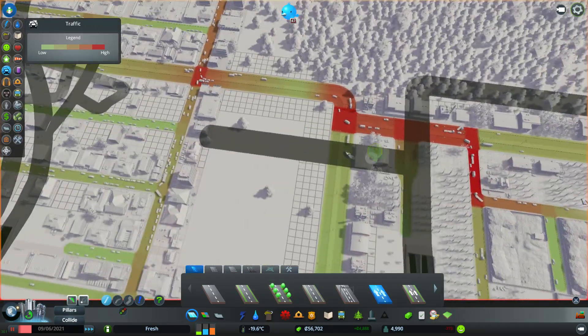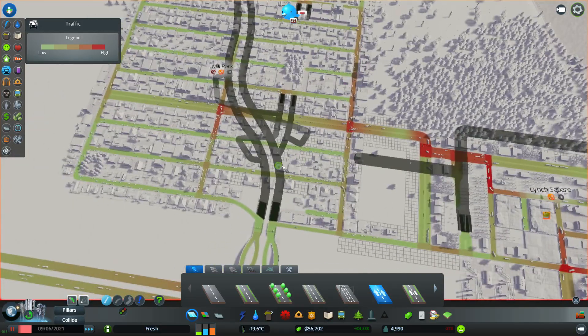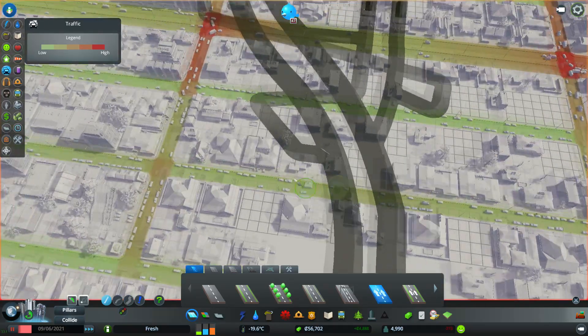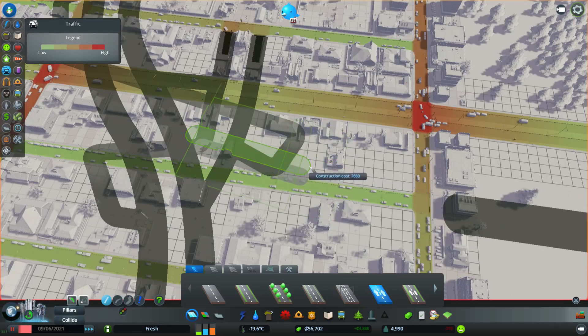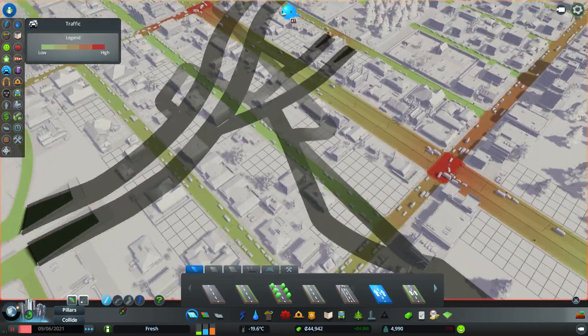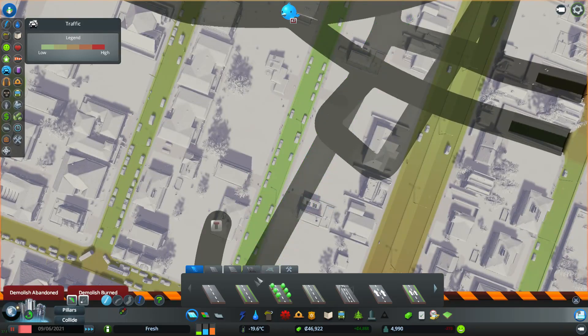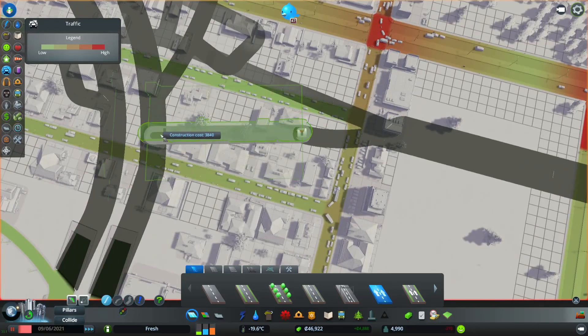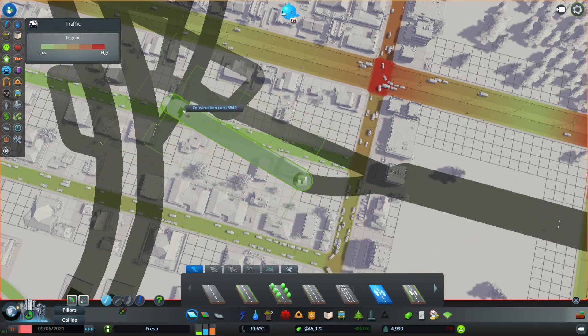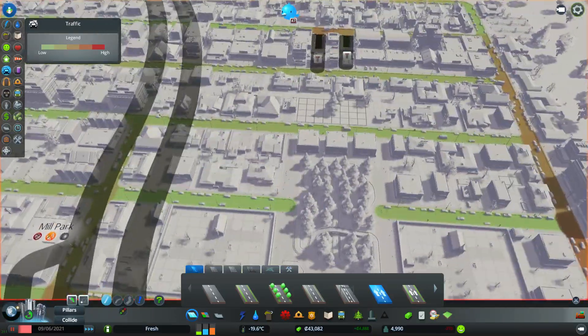I still have this stupid lane here as well. I suppose I could make that just an on and off ramp. So that would be the on side of things. This looks disgusting it really does. Hold on, it's not going to work because it's going the wrong way. So this ramp here wants to go back to the highway and link up to that bit. This is going to be a horrible traffic disaster once this opens up, I can guarantee it. It's going to look so disgusting.